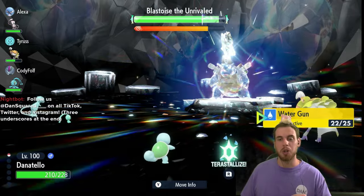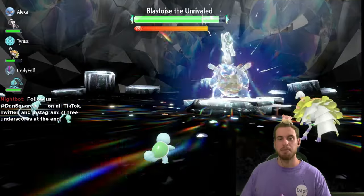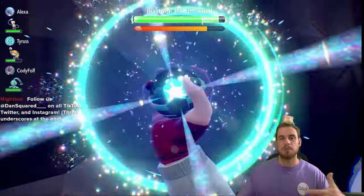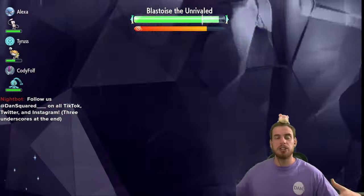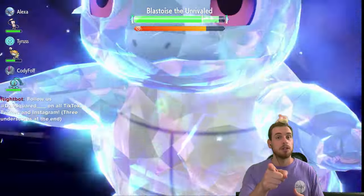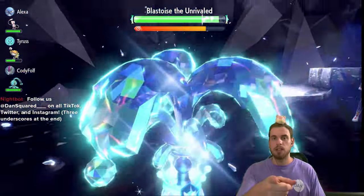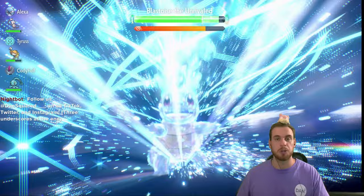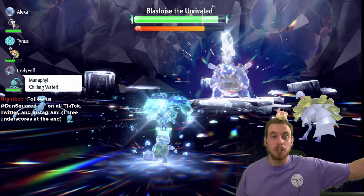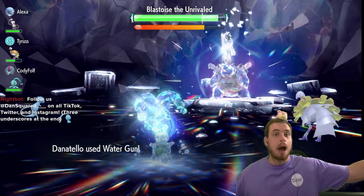Our Manaphy is using Chilling Water, which actually doesn't help us because Blastoise is a special attacking Pokémon — there's only so much Manaphy can do. I can throw up a cheer, but Manaphy is really just there for Tail Glow and then Power Swap. You could also do the same with Mewtwo — Nasty Plot, Power Swap — but we terastalize and we're going to start swinging. You'll see the true power of Water Gun.